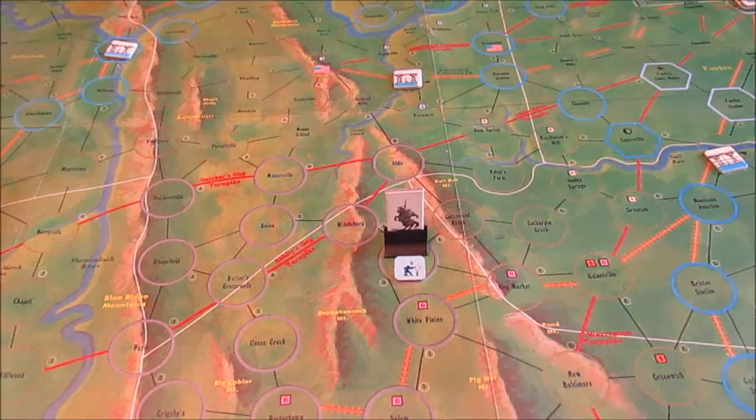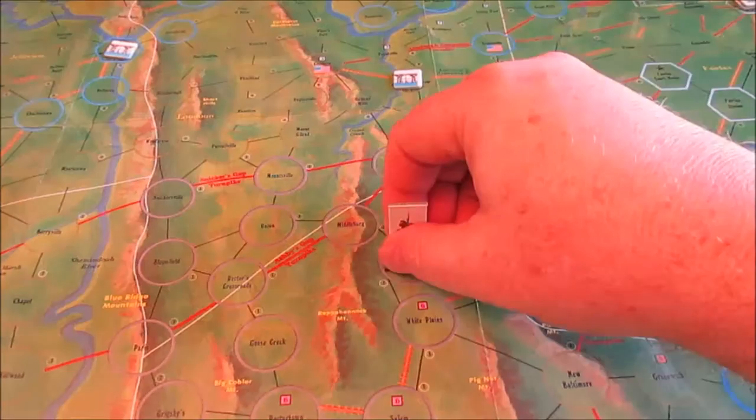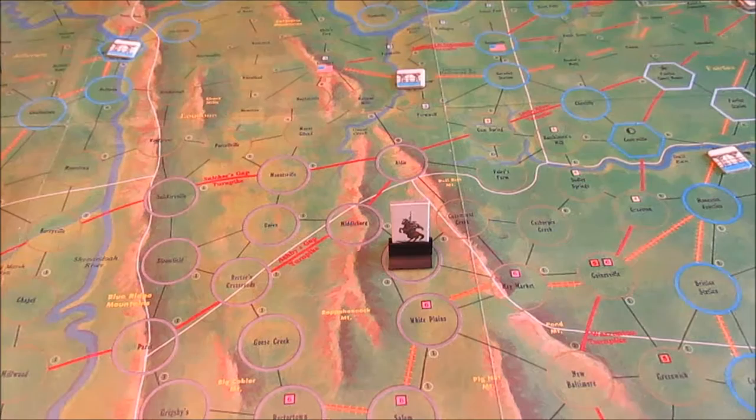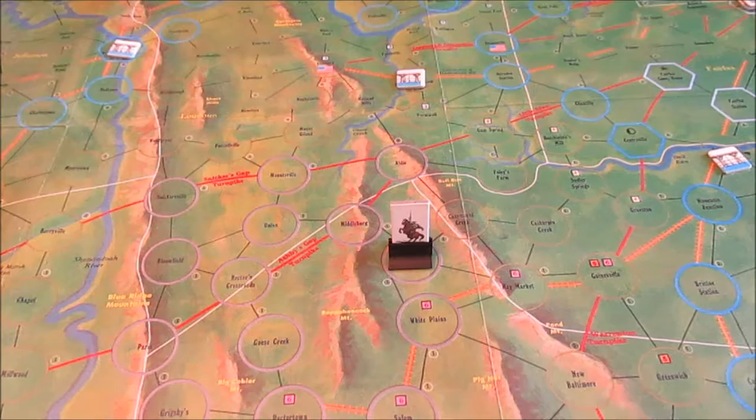A seven on the combat results table gives us a Union R2, which means the union retreats and must lose two strength points. It's only a one-strength-point unit — so woohoo, Mosby's Raiders have blasted them damn Yankees coming into our territory! I also get performance points because I did a successful action. One performance point plus a number equal to the original strength of the union forces — so I get two whole performance points. Every ten performance points gives us one notoriety.